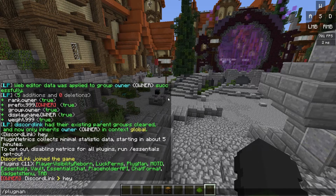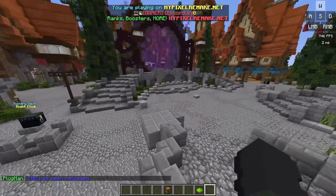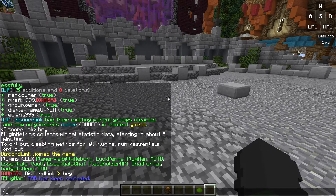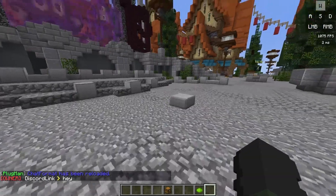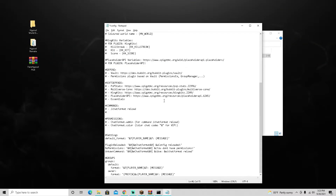Go back to the server and reload both plugins. Do slash plugman reload tab — check the tab list: there it is, owner Discord link, exactly like Hypixel. Then do slash plugman reload chat format. If I say something in chat — it didn't load, so let's restart the server. Back in the file I changed a couple of things in the default format section.